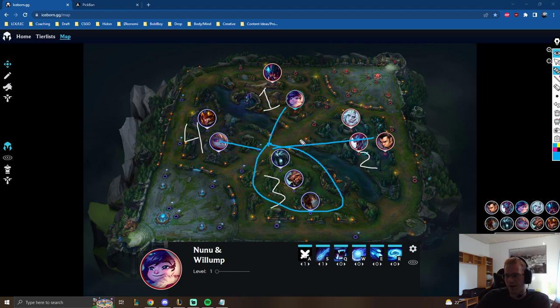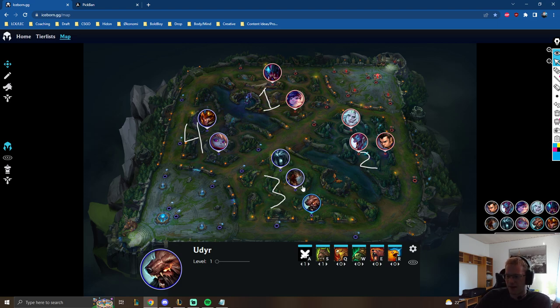Champions like Kha'Zix, Fiddlesticks, and Evelynn are way stronger than other categories isolated, but for them to work, the team has to play differently around them. No matter what jungler you're playing, you want your laners to play perfectly, but you can't always get that. These champions are the main character — if they get the resources they should be able to carry. A player that comes to mind is Malice, who plays Udyr, Kha'Zix, farming junglers, and when he gets resources he carries.